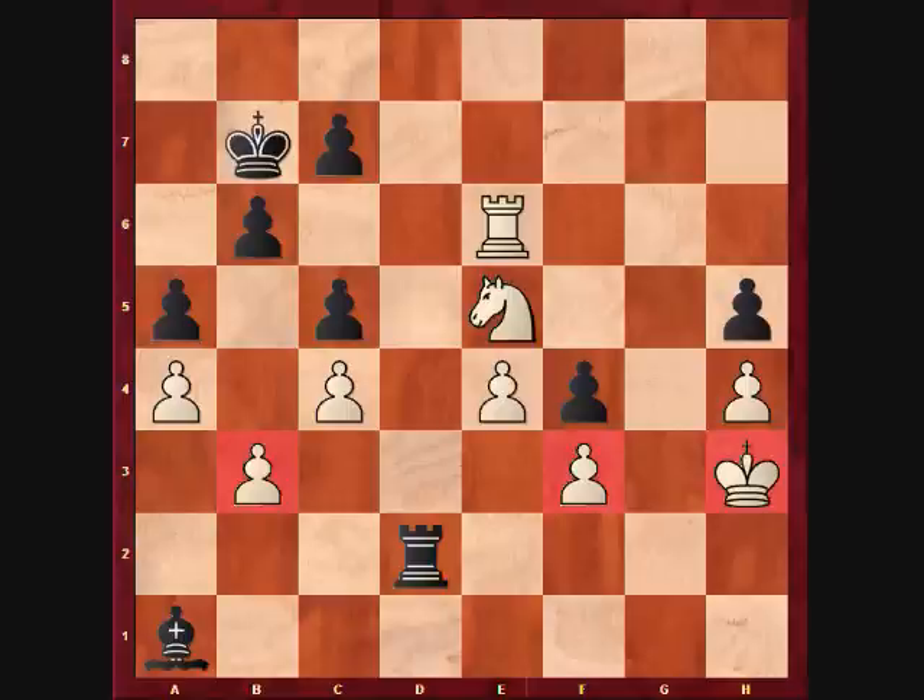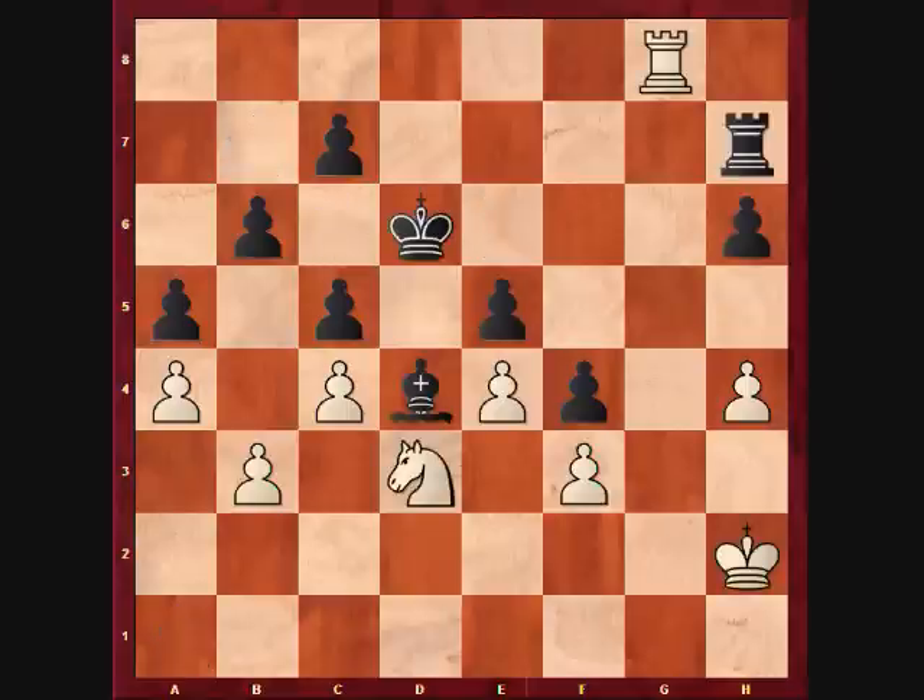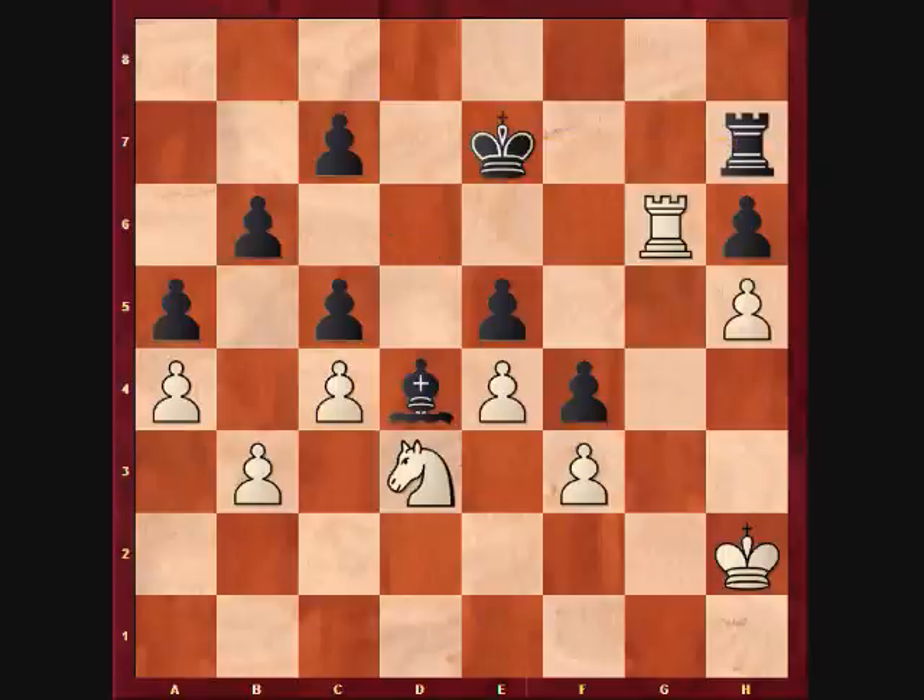Instead, my opponent errored by playing 32...king d6, rook g6 check. Again I take advantage of the free check, which blocks the black rook's view of d7. King e7, h5. This cements the white rook on g6, and guarantees the path h3 and g4 for white's king. King d7, king h3, king e7, king g4.